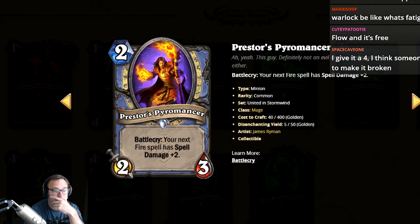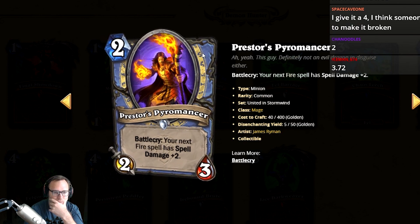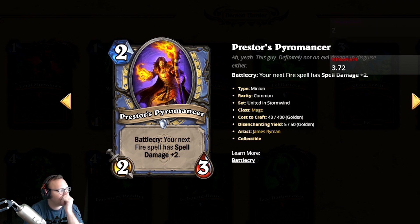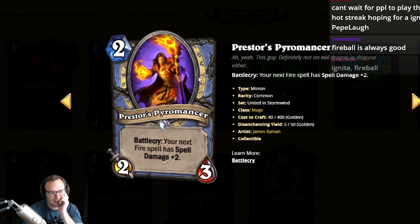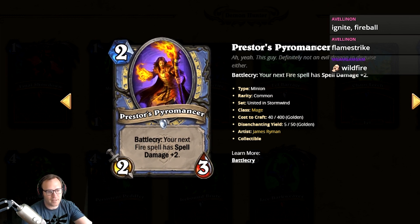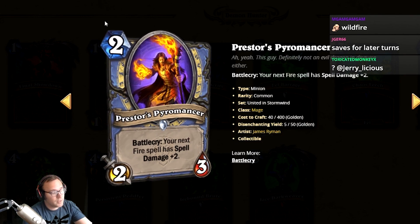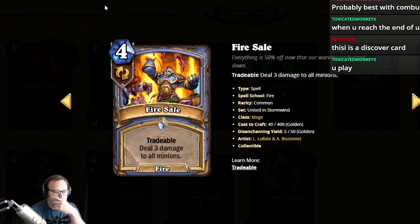Next card: Battle Cry — your next fire spell has plus two damage, and that's not just this turn. What fire spells are good? We've got Ignite, a new tradable AoE for four, and the First Flame card. Most of them aren't great. Playing this feels awkward — like Flamestrike doing five with the buff. I'm gonna give this a one; I don't even think I'd use this in a fire deck. If it was just 'spell' instead of 'fire spell' it would be better.